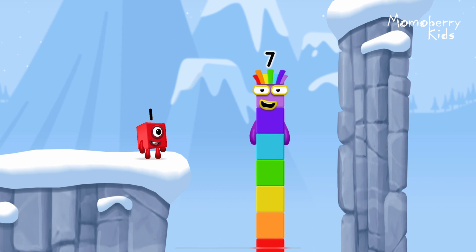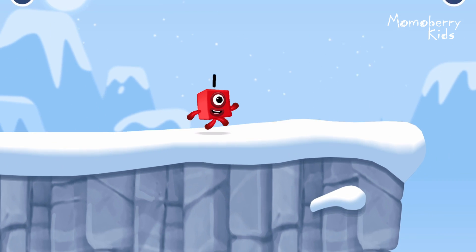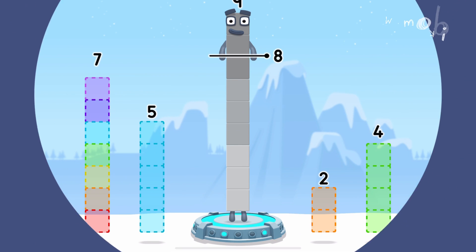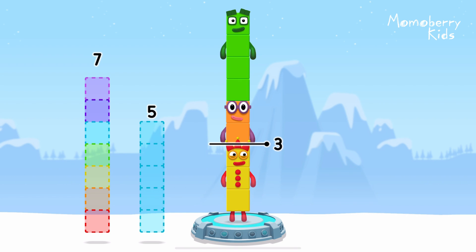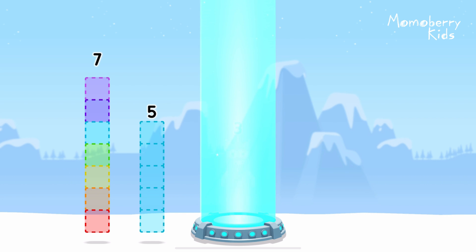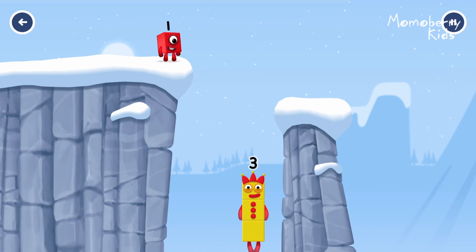I am seven! Excellent! Take number blocks away from nine to leave three: four, two. Correct! Nine minus four minus two equals... three! Yes!